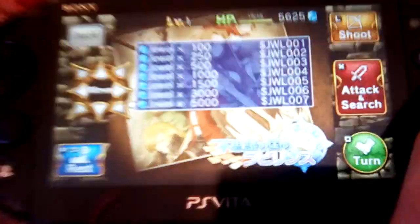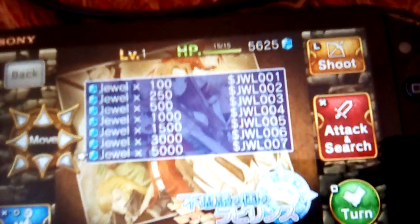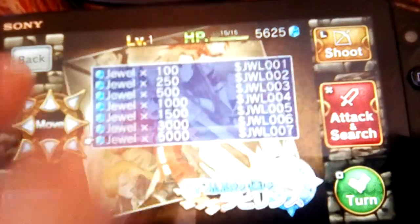Say you want to buy 5,000 jewels. Look at my jewel count right now — I'll click this. Purchase select item — okay. Consume select item — okay. And there you go.